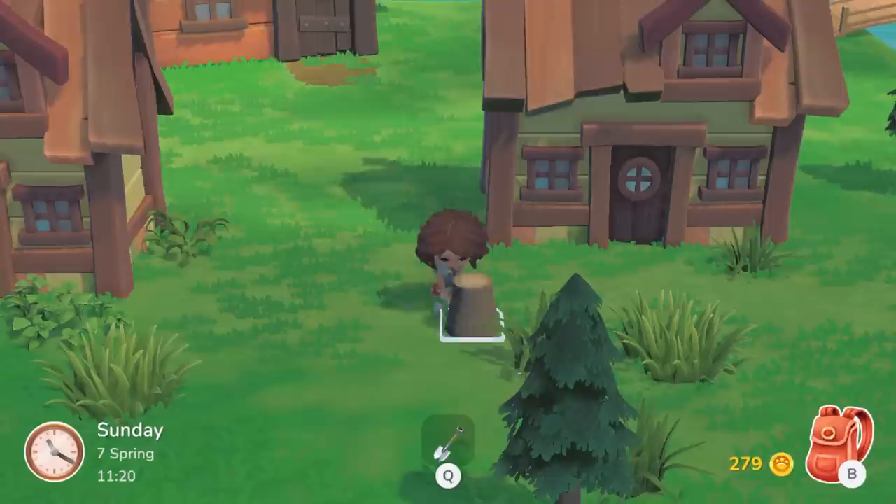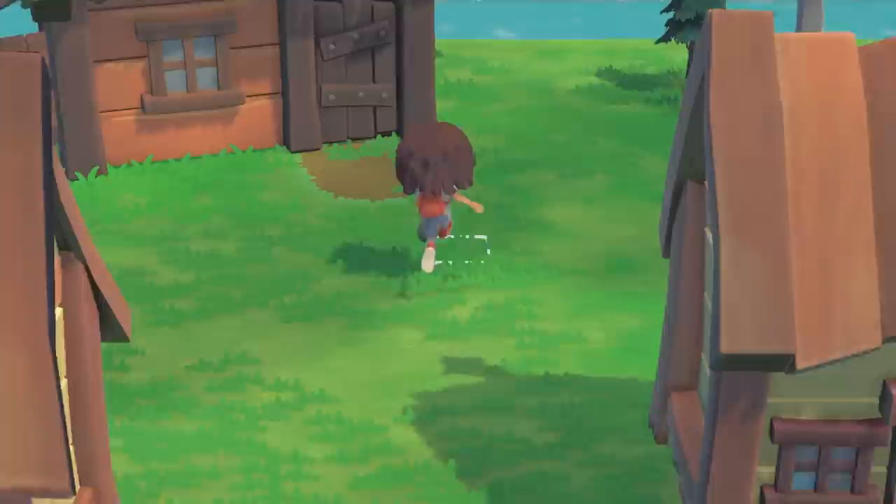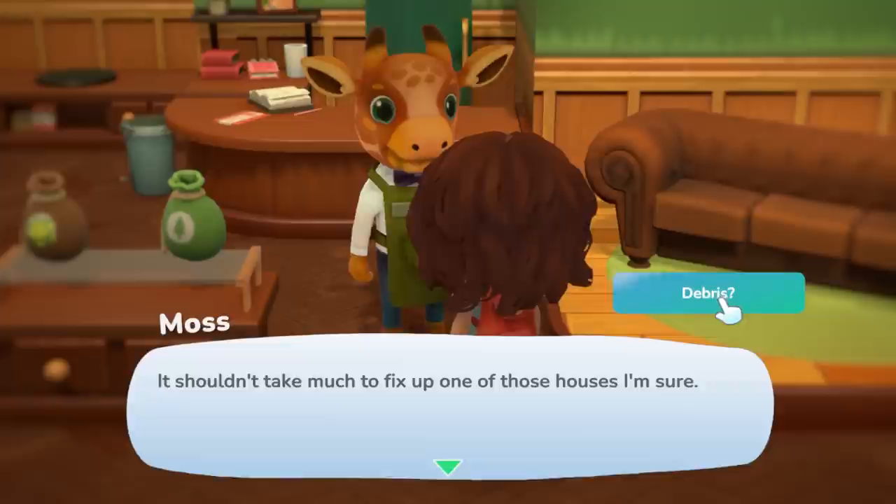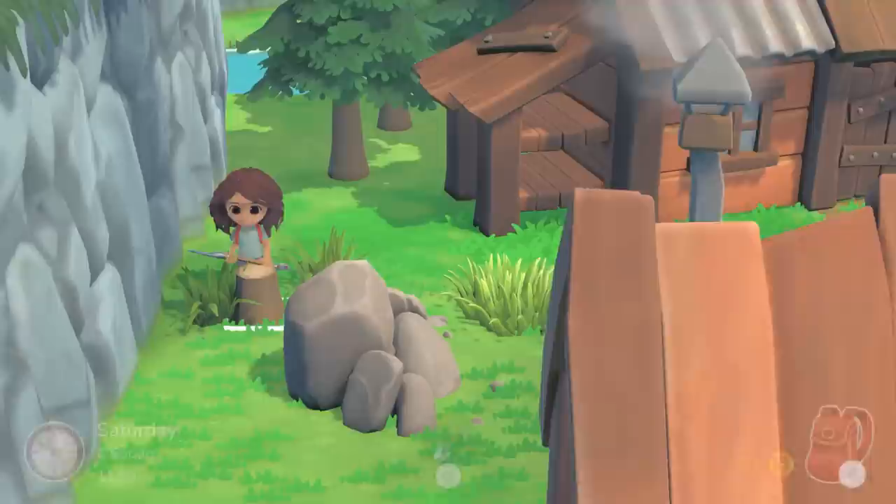We've got trees and flower planting, both done in what feels like their own way. Trees are a coveted resource at the beginning of Hoko Life — the first few minutes of the game is just gathering wood. Hoko Life definitely seems to rely more on resource gathering rather than hanging out with your villagers, at least at first. Right now, I'm spending most of my time chopping down and replanting trees.